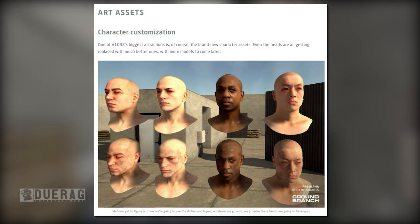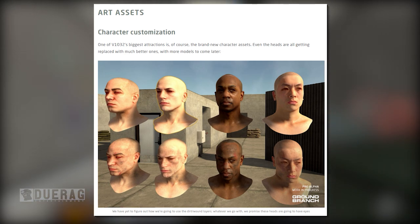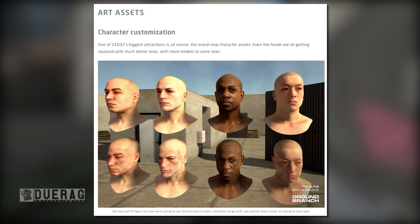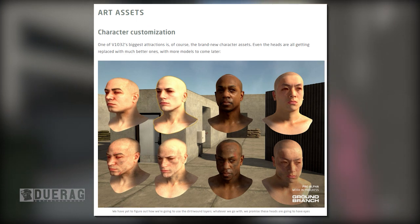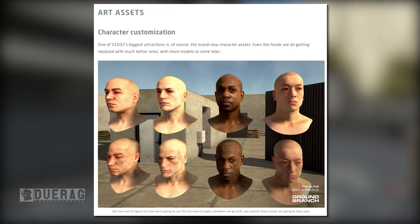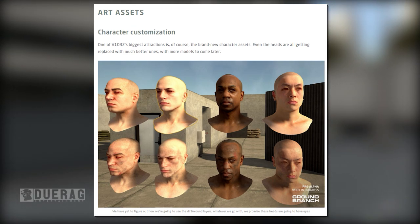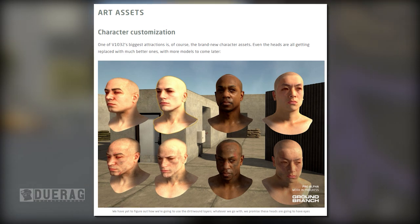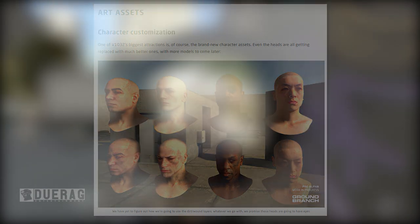Art assets: character customization. One of version 1032's biggest attractions is of course the brand new character assets — even the heads are all getting replaced with much better ones, with more models to come later. Underneath the picture it says they have yet to figure out how they're going to use the dirt and wound layers, but whatever they go with, they promise these heads are going to have eyes.